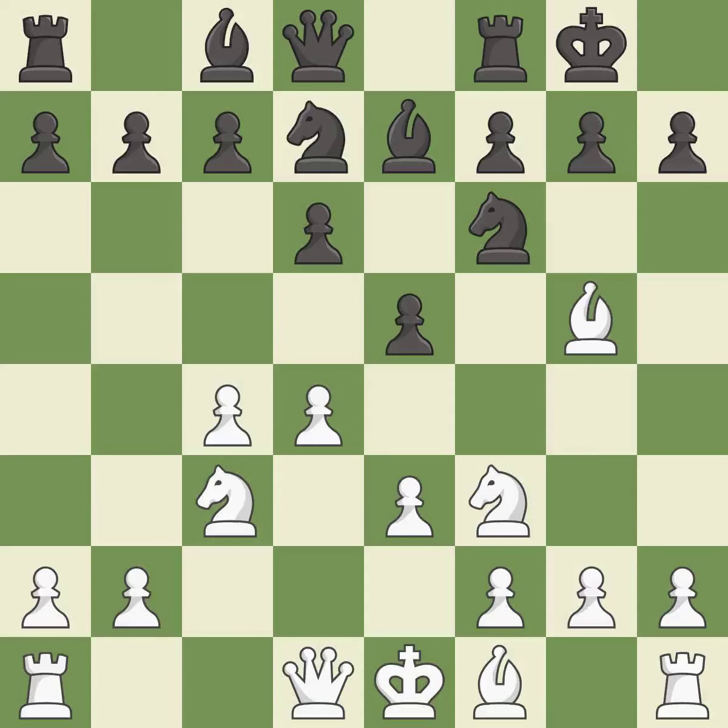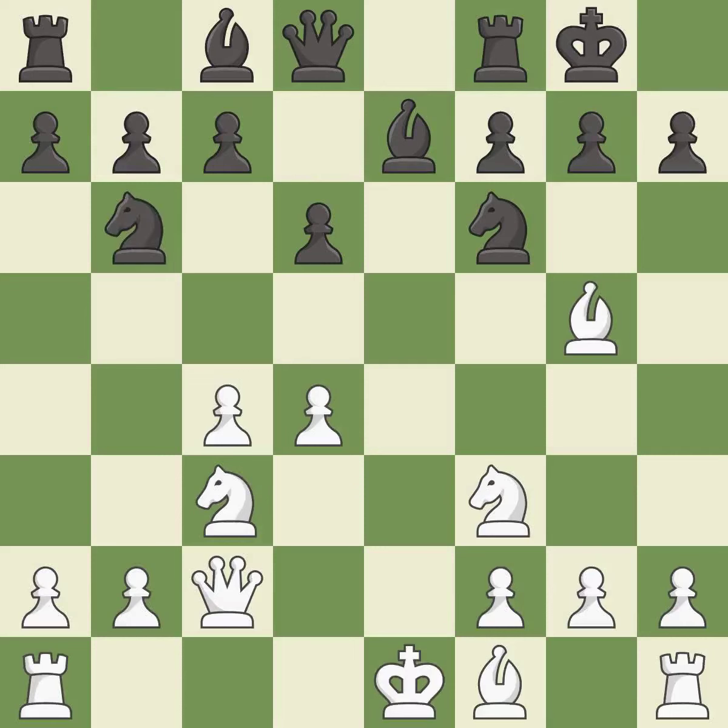Castling kingside tends to be safer because the king is further from the center. This activates a queen by developing it off of its starting square. It is the last book move — this maintains the balance in material with a good trade. That's not a mistake, but it's not the best move either.